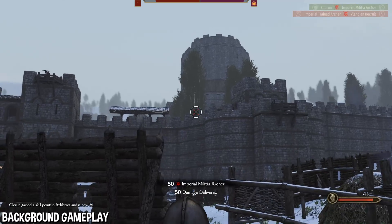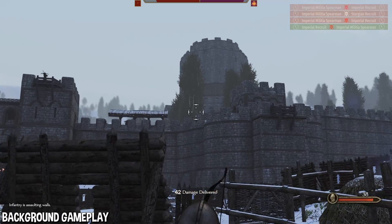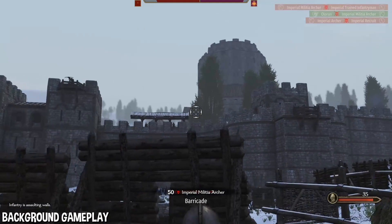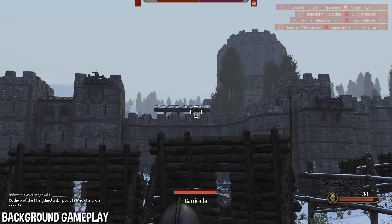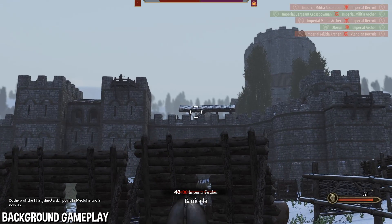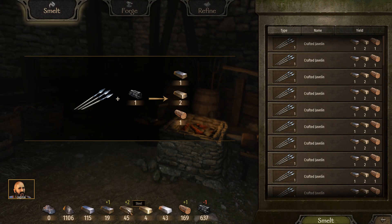The next four materials — iron, steel, fine steel, and thamaskene steel — are very hard to get. More expensive weapons can be smelted to provide one or two of each of these hard-to-get materials. On screen you can see iron, steel, fine steel, and thamaskene steel are the hard ones. Hardwood and charcoal are easy to get, but these four are the difficult ones, and I'll explain why in a bit.